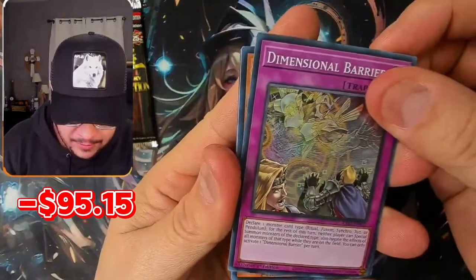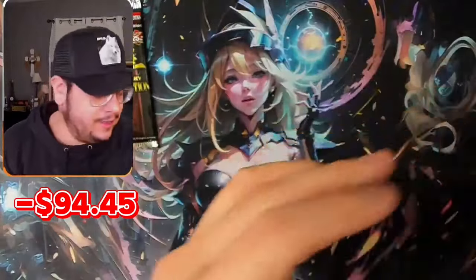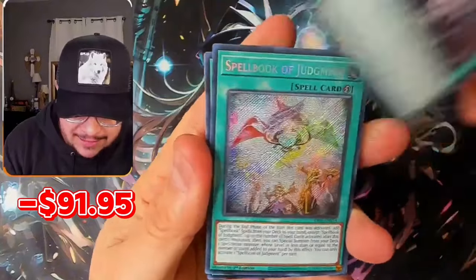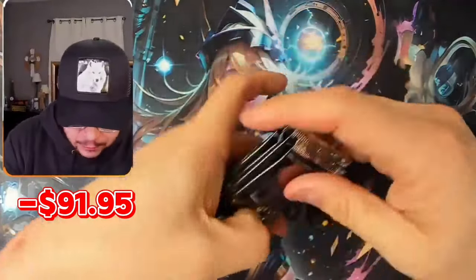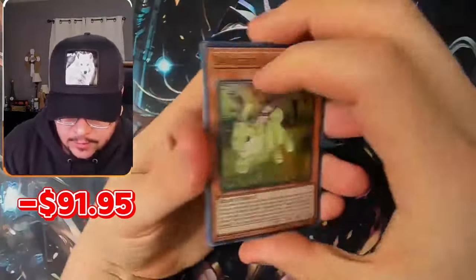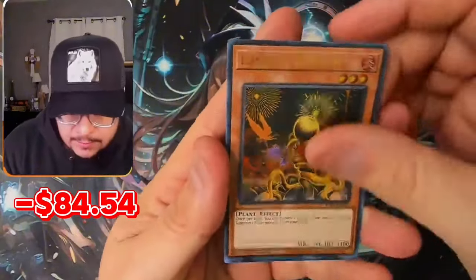Wing Dragon of Ra, Alpha Baronne, Eldlich the Golden Lord — what the heck, man? Come on guys. By the way, if we don't pull a Quarter Century Secret — which is possible — there's no giveaway. Come on, third box, here we go. If we don't profit, at least I want it to be a good giveaway. I think this is the first time we opened two boxes with no Quarter Century Secrets. Come on — Triple Tactics, I'll take it! My Body as a Shield, Ulti Blossom, Eldlich the Golden Lord — dang man.